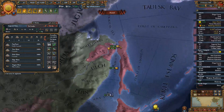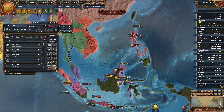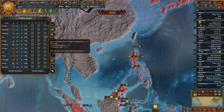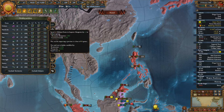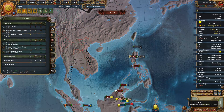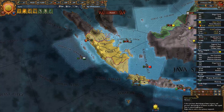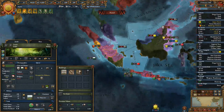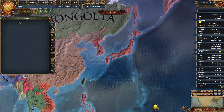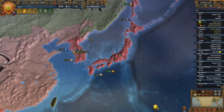Now I'm actually ready to go and deal with that war, which is not going well, I would say. We also need to deal with some of these points. Admin points — do we have any states we can add? Not right now, of course. Do we need to get rid of some? Let's get rid of this inflation first.